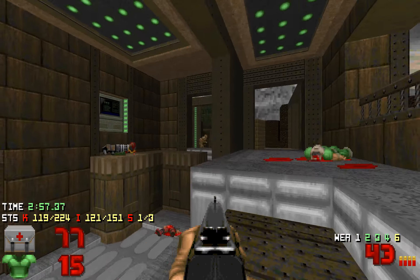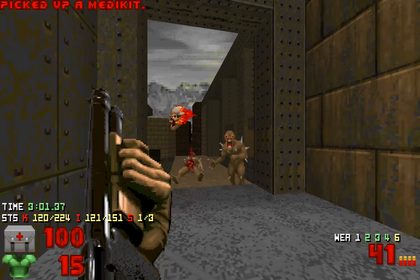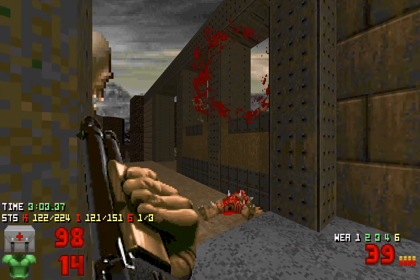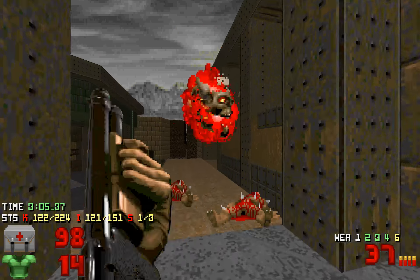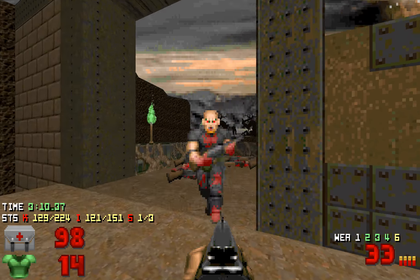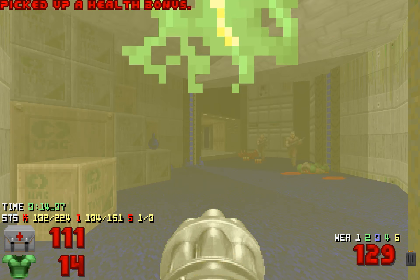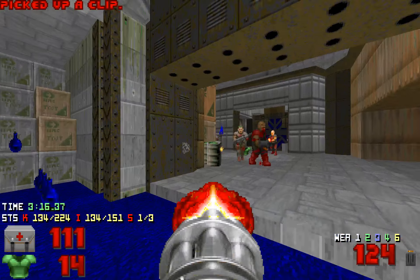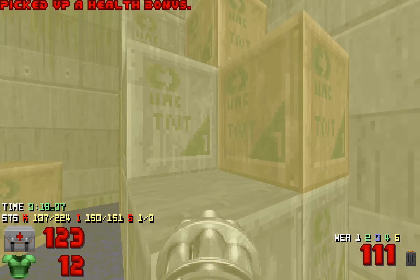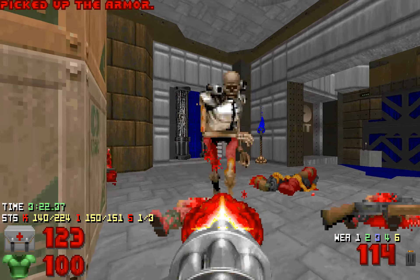We're about to run out of armor but we'll get one soon. There's a bunch of health potions — take this turbo and we'll get an armor. The 150 item count is correct because we will get a soul sphere later.